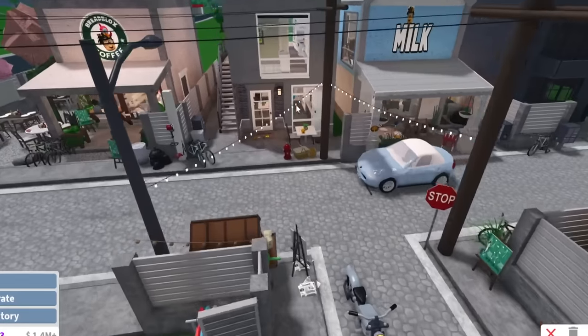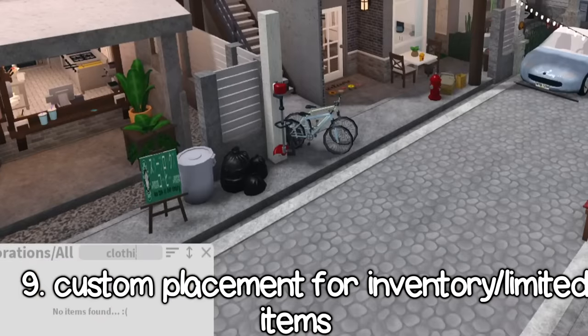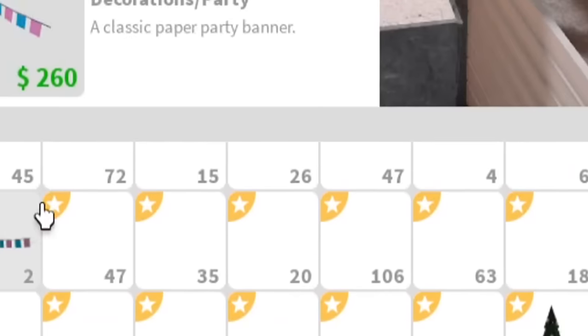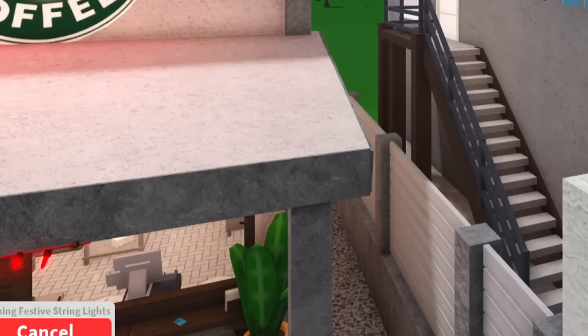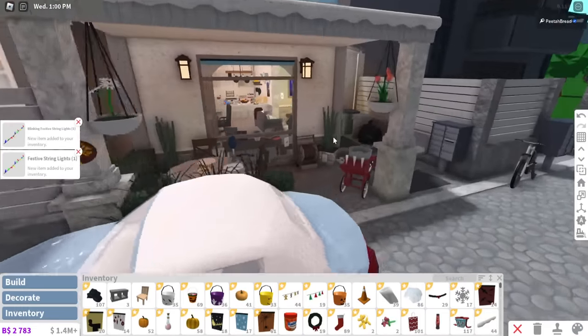Number nine: custom placement for all items. Some items can be custom placed — like this clothing line — where you press T or click the custom placement button and drag from one point to another. But I've stocked up on garlands and wall decors that can't be custom placed however I want, which is a bummer. I wouldn't mind if it cost extra money to custom place them, similar to how you can pay to rescale certain items — that could be the approach.